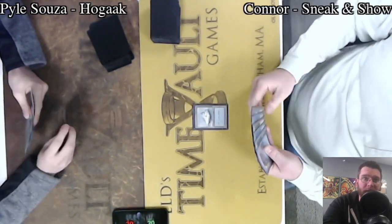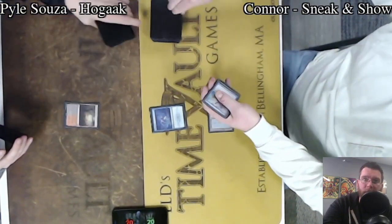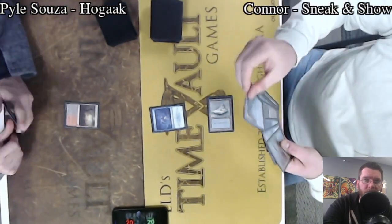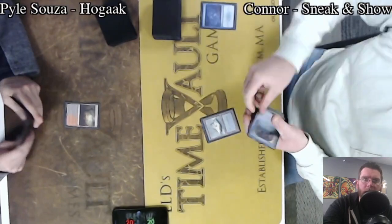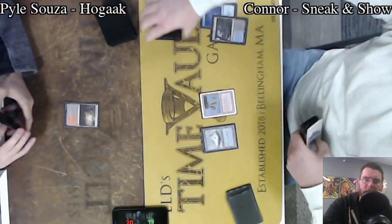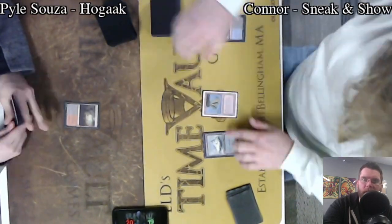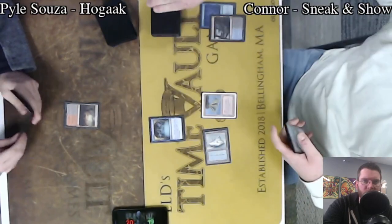Welcome to Fast Effect Double Speed Magic the Gathering from ELD's Time Vault Games in Bellingham, Massachusetts. Here we are jumping right in with Connor on Sneak and Show versus Pyle Souza on Hogak. Pyle often playing control lists, adept at tuning them for the meta, taking advantage of the strongest answers available — and there's been no shortage of them. Instead, now playing a deck that is almost entirely threat-based, not a ton of answers.